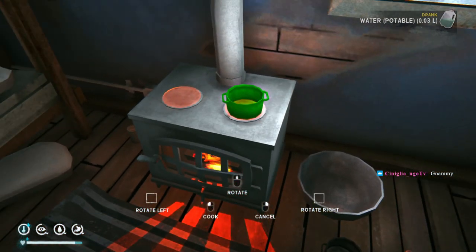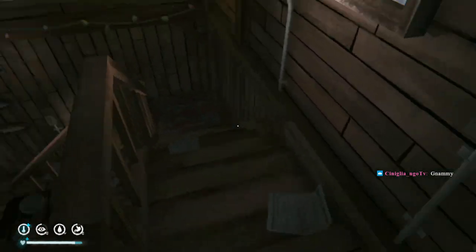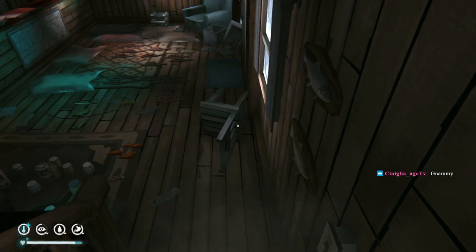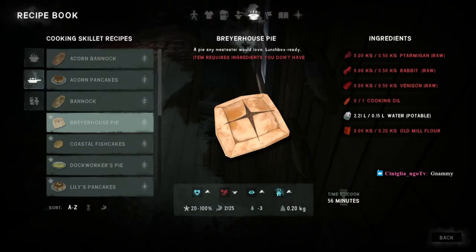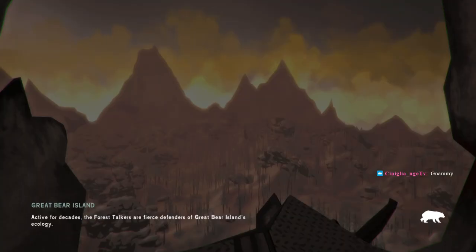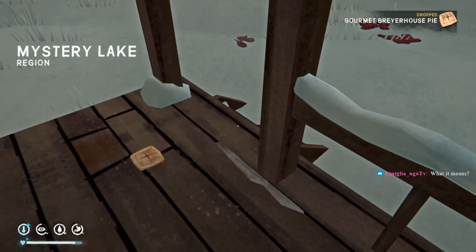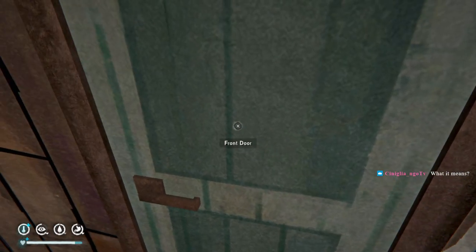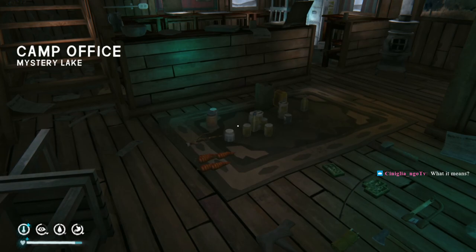We are gorged. What does gorged do? Oh — reduces your max stamina. That makes sense. I think it took a pretty significant chunk out of our stamina — the little eyeball meter there. Oh shoot, I should have used the rest of that fire. What I was going to do is cook and process those acorns we have in our pack.